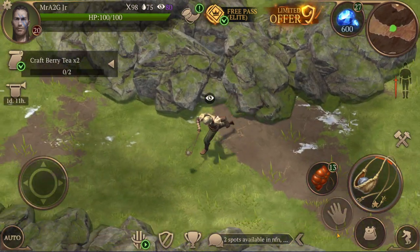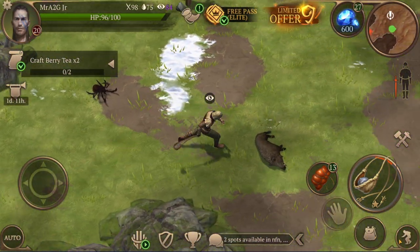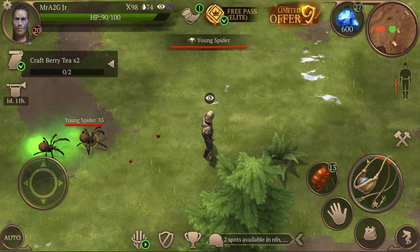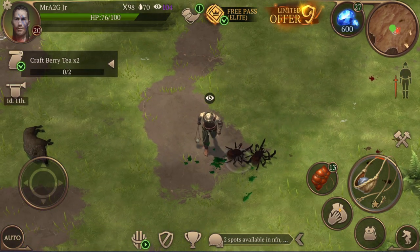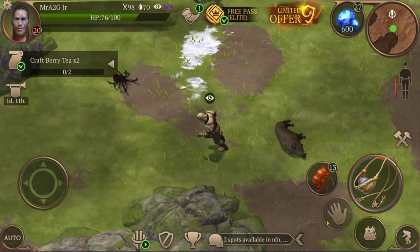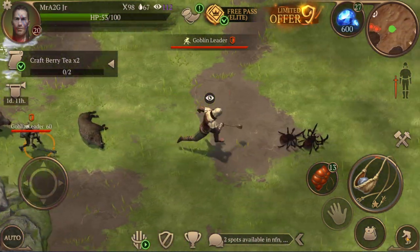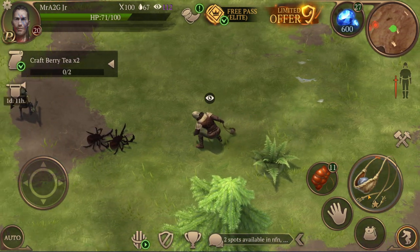Hitting level 20 means I can now craft a certain table that'll give me the ability to start looting. There are a few enemies — let me jump out of the way here. I'm still getting used to BlueStacks, using keyboard and mouse instead of my fingers. For a mobile game it's so different compared to other PC games.